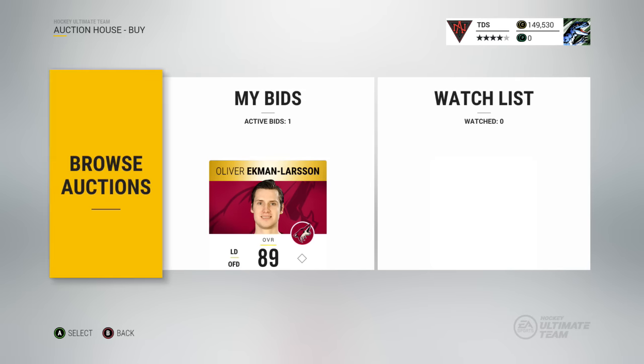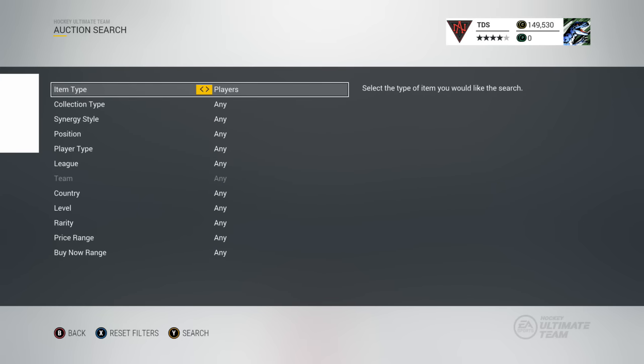There's also 'Offers Won' if you send a trade offer that gets accepted. Then there's your watch list — if you go to a player and hit 'Add to Watch List,' it'll appear there. In the auction menu there are so many categories to search from. You can search by player type, going from contracts to players to arenas to collectibles and more.